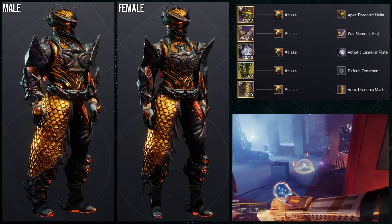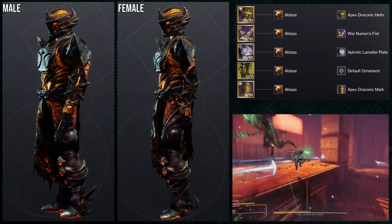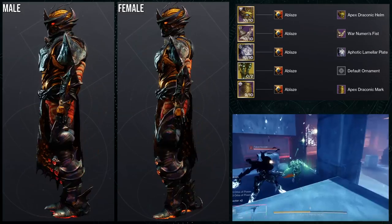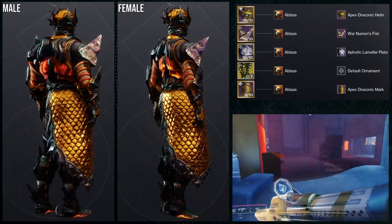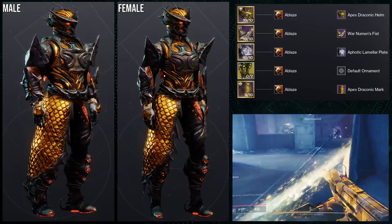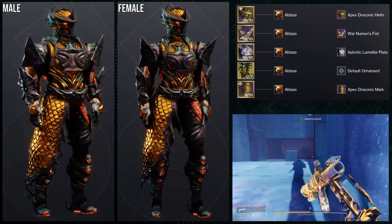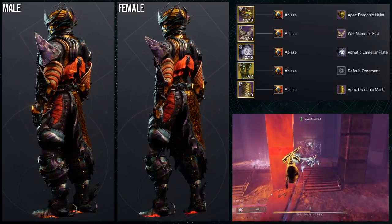To start off, we're going to be using the Apex Draconic Helm. This one is really cool because I like the "language" of this armor — I'll keep using that term. It's more like I like what the armor is doing, and I'll explain what I mean. We're using the Apex Draconic Helm with the Apex Draconic Mark, the exotic Abeyant Leap, Wrenumens Fist for the arms, the Aphotic Liminal Plate, and the shader Ablaze, which I think looks amazing.